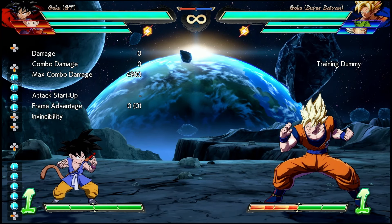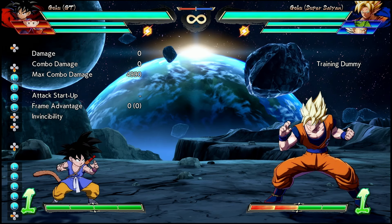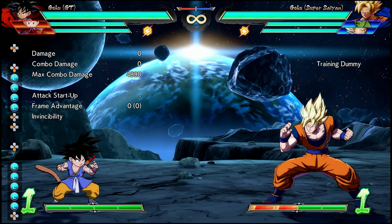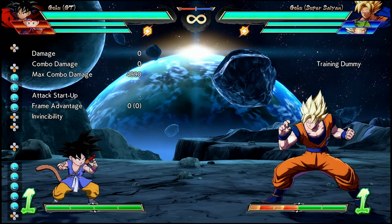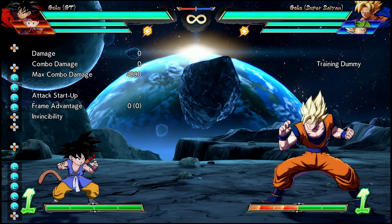The second and third hit of GT Goku's light auto combos have a few changes that mean it's potentially better as a setup tick throw option for him. You can cancel out of the second hit of light auto combo faster to go into the third hit, which is the tick throw, and the third attack has increased movement speed during it.